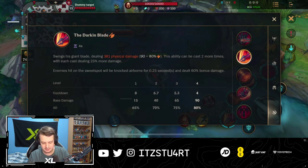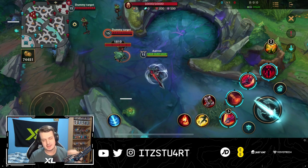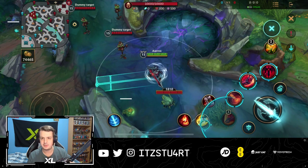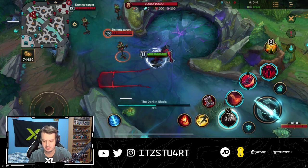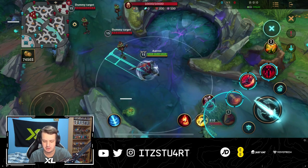It swings his giant blade, dealing physical damage. This ability can be cast two more times, with each cast dealing 25% more damage. Enemies hit in the sweet spot will be knocked airborne for 0.25 seconds and deal bonus damage. To know where the sweet spot is for each one of Aatrox's abilities, you can see the part closest to him and then the part furthest away — that will be the sweet spot.